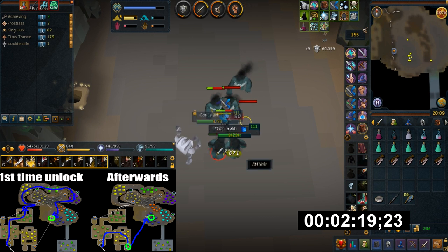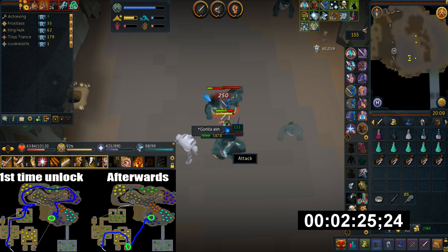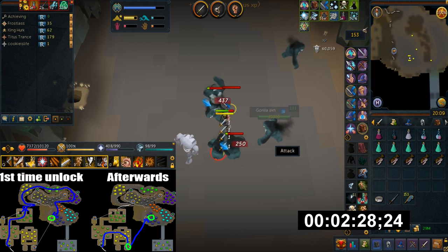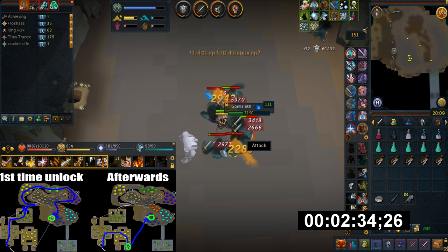To unlock the shortcut, just go to the pile of rocks and click remove. Anytime you want to go to this place from now on, just go to the southeast corner from the start of the dungeon and climb down the chasm.